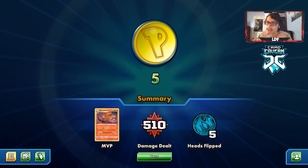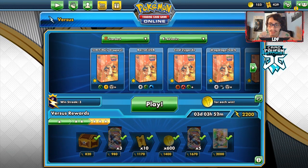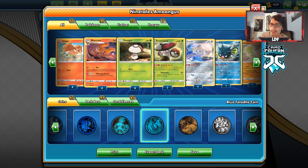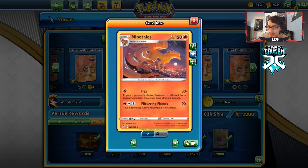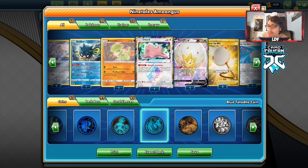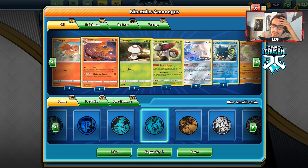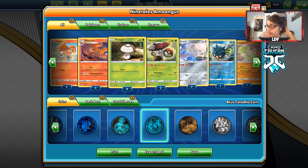We did pretty well with the deck in this video — it's a pretty cool and fun deck to play. There are some changes I'd like to make: we should play more Brelooms since that extra Spore ability is good, maybe cut down to three-three Nine Tails and add another Breloom line, and play more Super Scoop Ups to keep reusing the Fungus. Other than that the deck played pretty well. Thanks for watching — if you enjoyed drop a like, subscribe if you're new, follow me on Twitter for early deck lists, and I'll see you in another video.